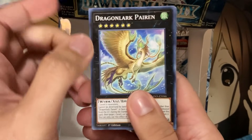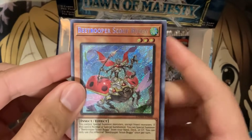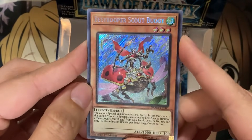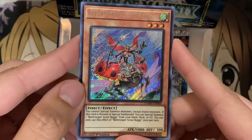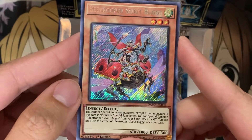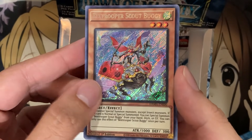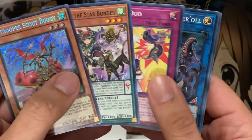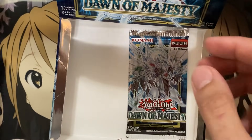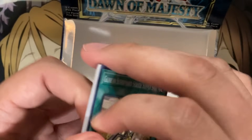Two packs remaining — let's see how we do. And we have — oh, nice, it's a Secret Rare, but sadly not a Stardust one. It is B Trooper Scout Buggy, I think. This is definitely an awesome looking one. You can not special something except for Insect Monsters. If this card is normal, you can special summon one B Trooper Scout Buggy from your hand or deck. So it basically sets up more on the field, but it restricts you to Insect Monsters. I don't know if it's the next Tour Guide or not with that restriction altogether. But I do like that the Secrets weren't at the same spots as the Ultras for the whole box.